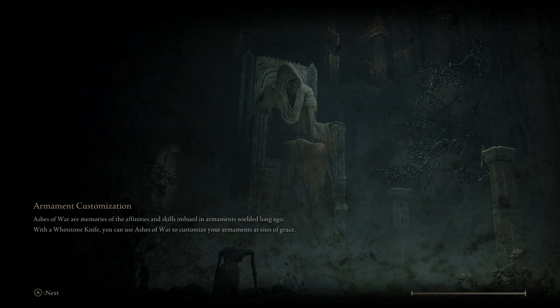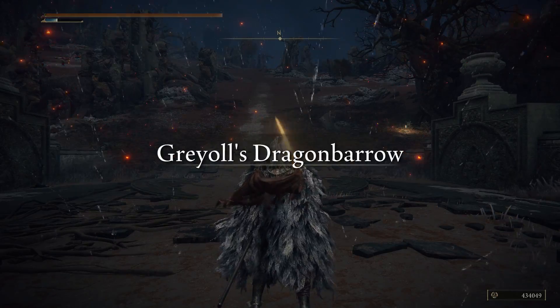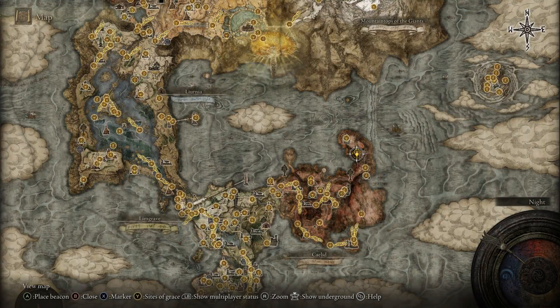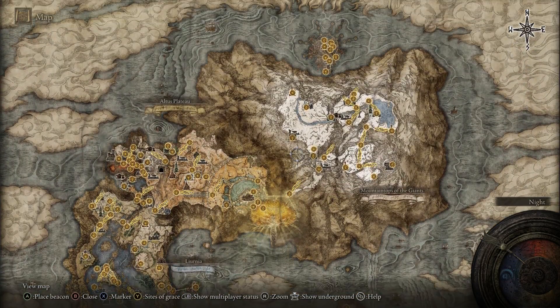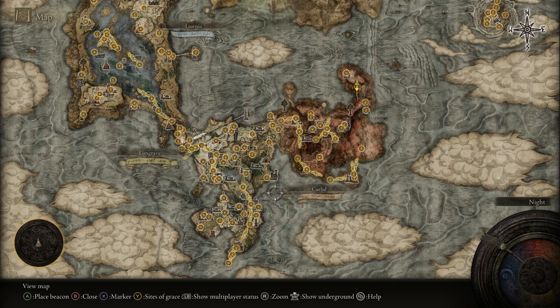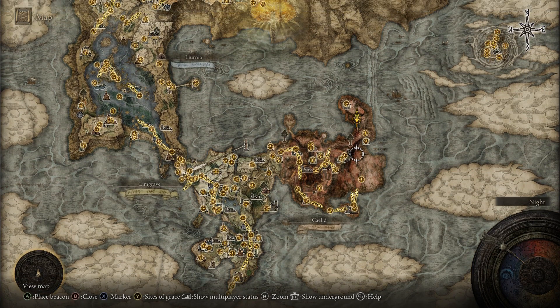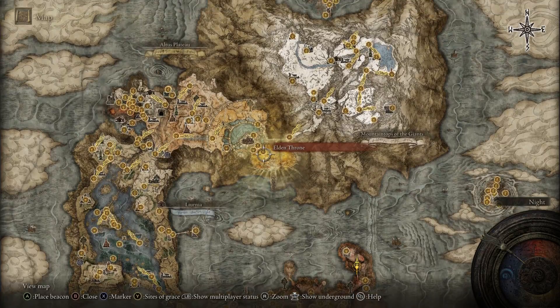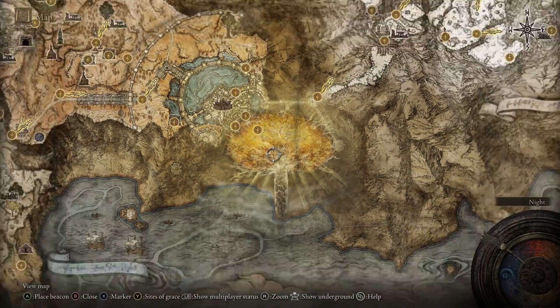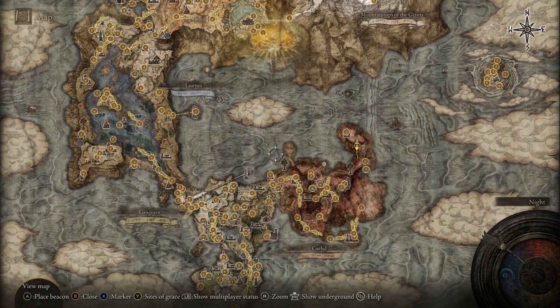Now we're loading back in, and as you can see, we're standing in a completely different area. If I open the map, just about every lost grace is there. So there you go — that's how you can swap out your saves. Like I said, if you did this right before the end of the game, you could use it to get the multiple endings.